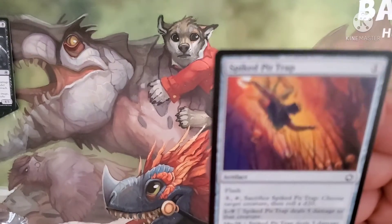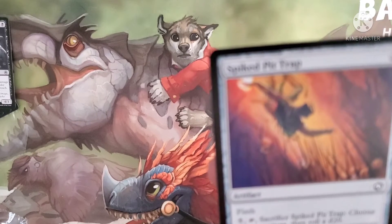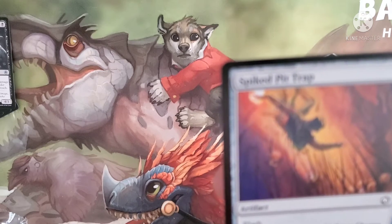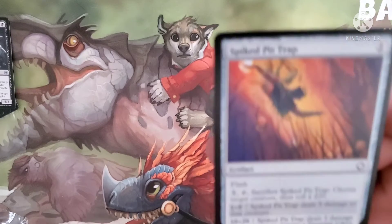Spiked Pit Trap costs one for an artifact with flash. Pay five, tap it, sacrifice it — it taps a target creature, then roll a d20. On 1 through 9, the trap does five damage to that creature. On 10 through 20, it does five damage to that creature and we get to create a treasure token.